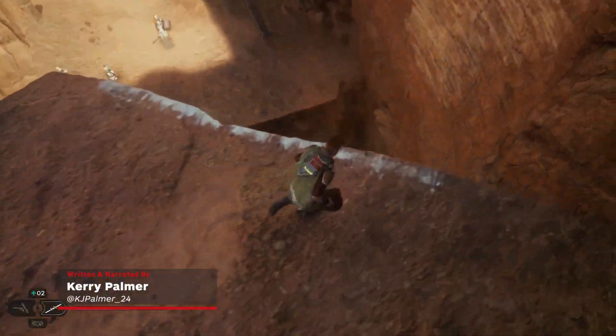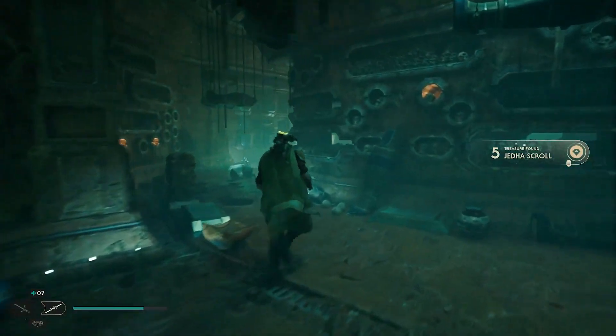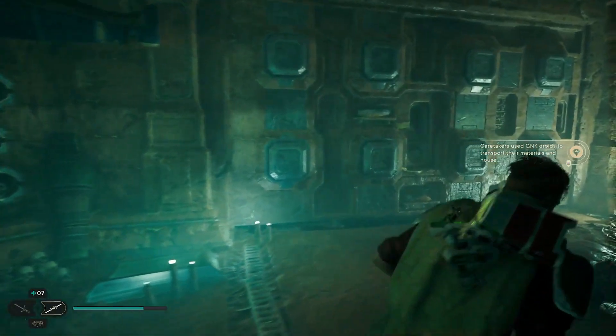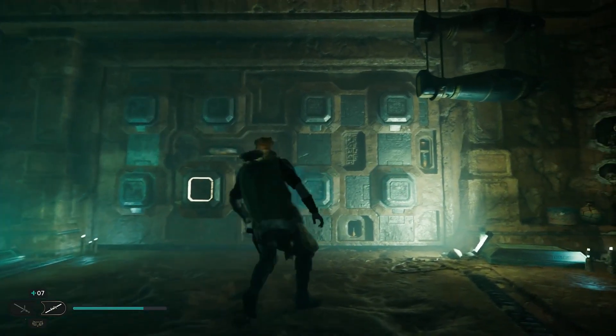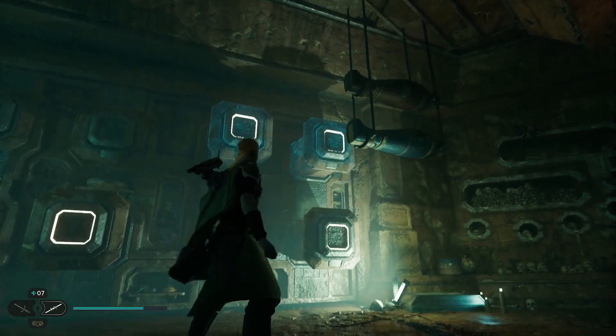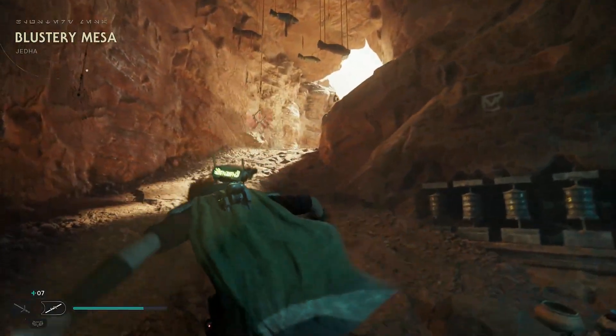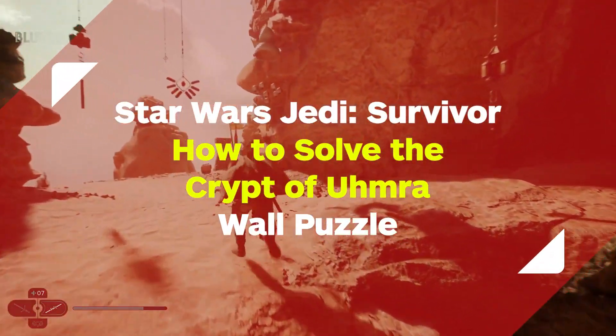While racing to protect the Anchorites from the Empire during your second visit to Jedha, you may come across this obscure wall puzzle inside the Crypt of Irma. It looks simple enough, but with dozens of potential combinations to eliminate, it's a bit too time consuming to force. We'll show you how to find and use the solution to this puzzle so you can see what lies within the mysterious crypt.